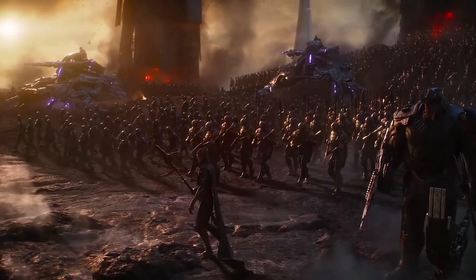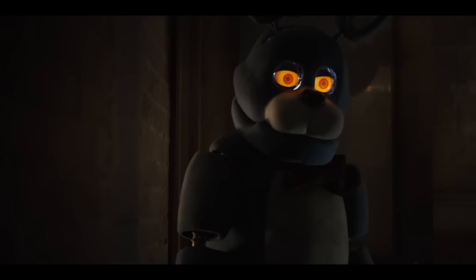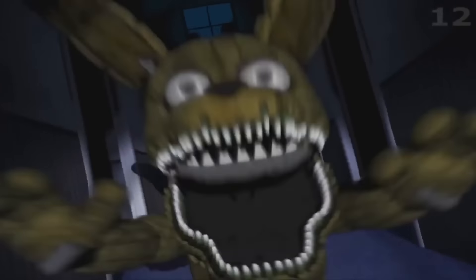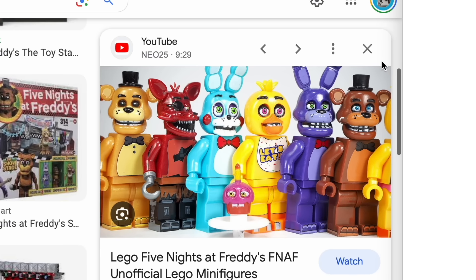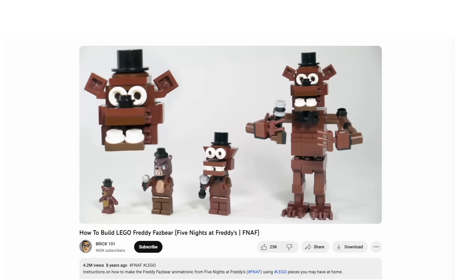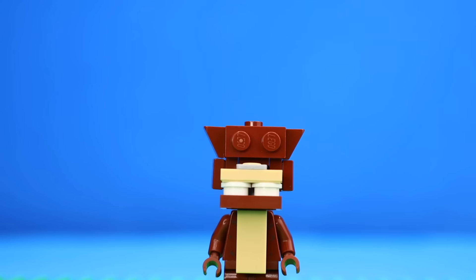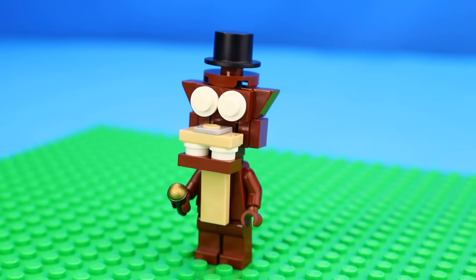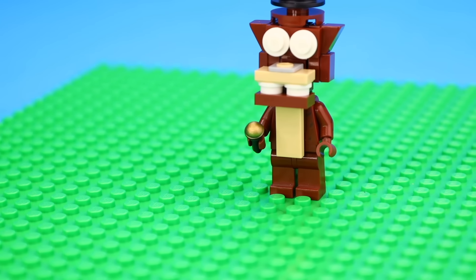The most important thing every army needs is a super cute mascot, so next we're building Five Nights at Freddy's — pretty much a horror game, I mean a kid's game, whose main character is this cute fluffy stuffed animal named Freddy. LEGO themselves have never made this, but there are some fake Freddy figures online. Using a YouTube tutorial as inspiration, I built Freddy into minifigure form. He's got his hat, his puppy dog eyes, and most importantly his microphone to drop some bars.